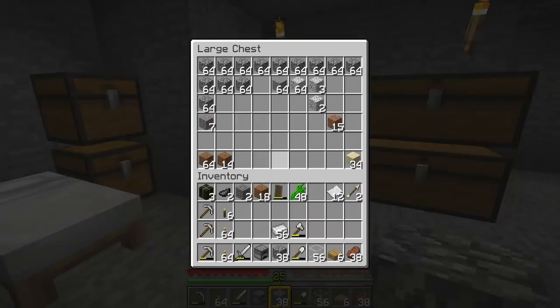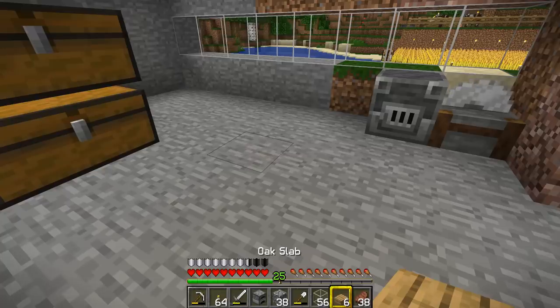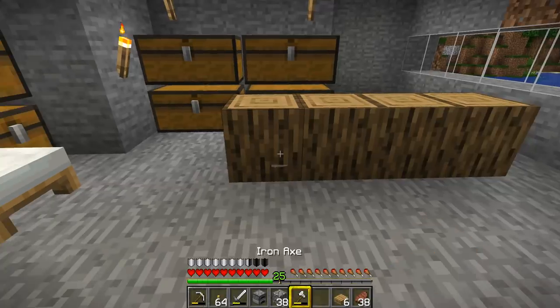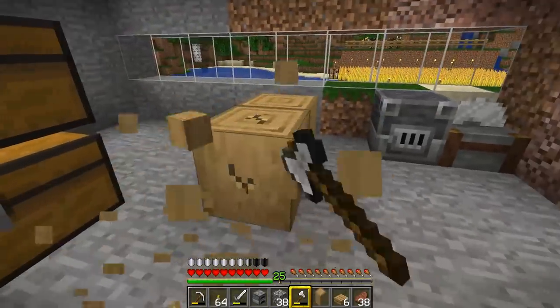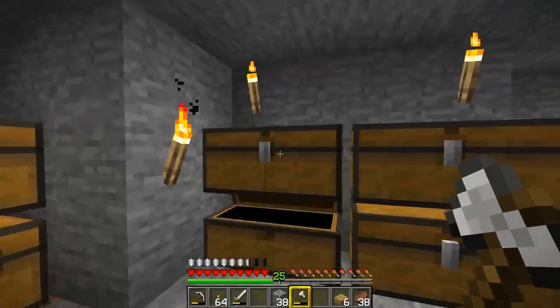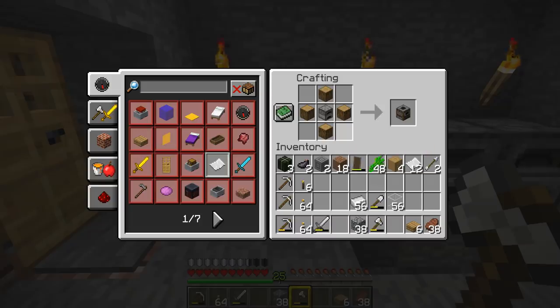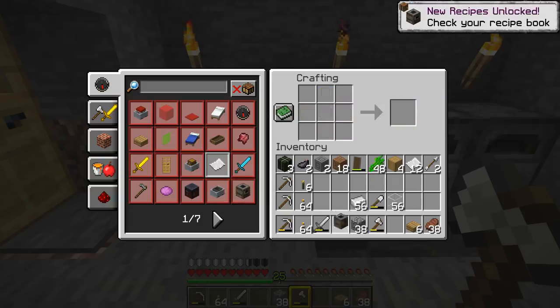I need some stripped oak, so I'll grab some oak logs. If I stick those oak logs down and take out my axe, if I right-click on them I turn them into stripped oak — which is a great texture to build with. Now if I put those in my crafting bench with a furnace and then oak around it, it works with normal oak logs too. So I've got myself a smoker.